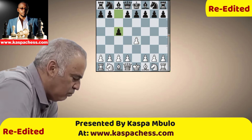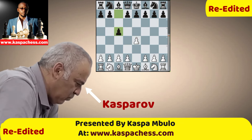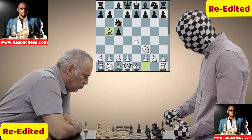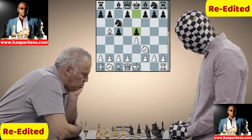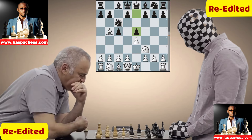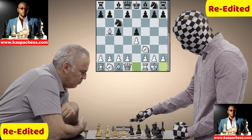It begins with e4, then c5 by Enigma. What variation is Kasparov thinking of playing against the Sicilian? Knight to f3 by Kasparov and knight c6 by Enigma. I guess we're going to see the Rosolimo attack — yes, bishop b5 and pawn to e5.